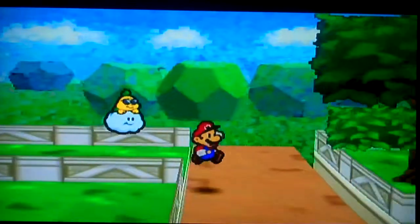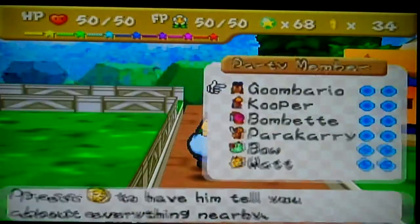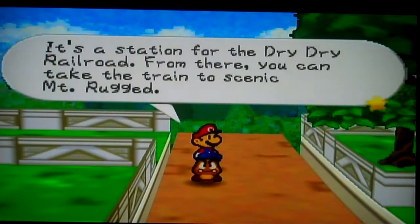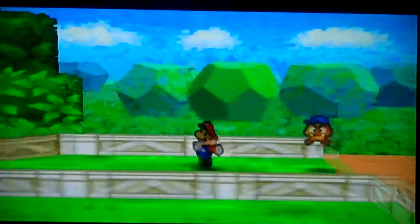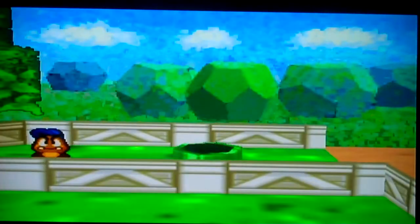Yes, this is it. It's in the southernmost area of Toad Town. There's Toad Town Station — it's a rail station for the Dry Ride Railroad. My dad said there's a playroom here, but I don't see it. That's because it's over here. Hit this tree and a pipe comes out of the ground.